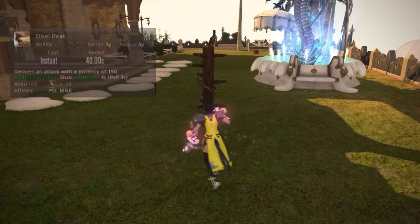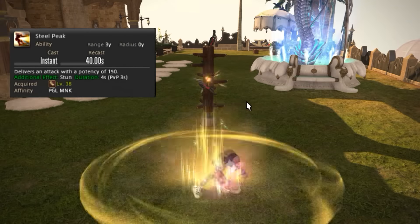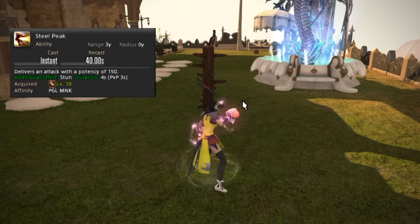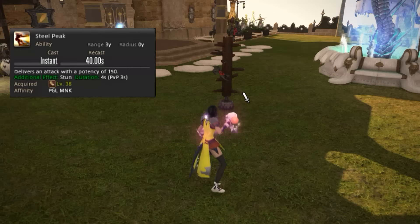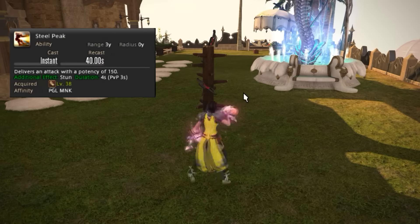Next we have Steepled Peak — one of my favorite moves, probably just because of the animation. It's an OGCD and a flat damage increase. There are some fights where you have to be wary of stunning the enemy, like Ifrit Extreme for example, but for the most part just use this the moment it comes off cooldown.